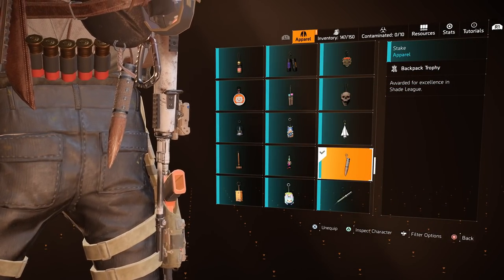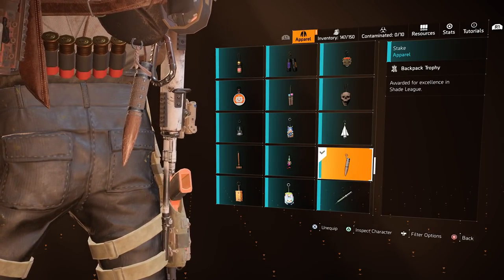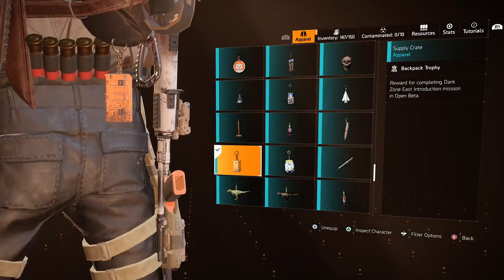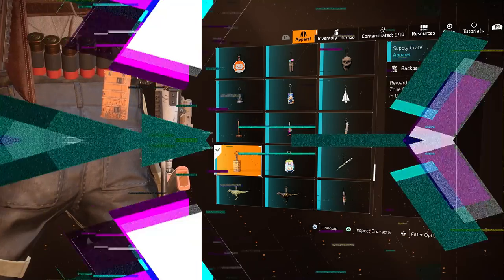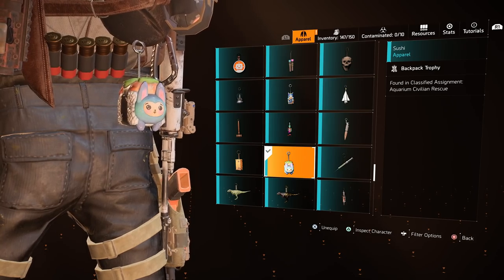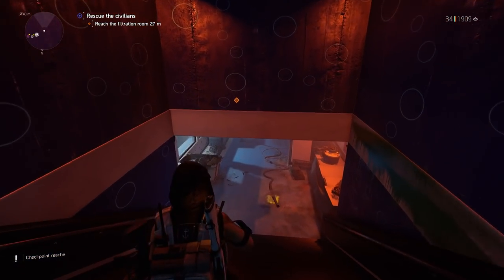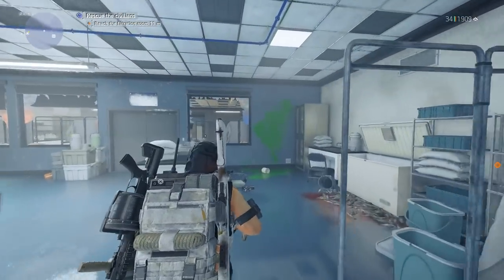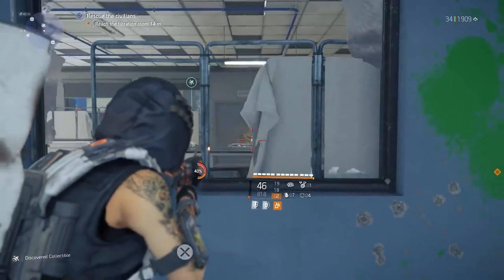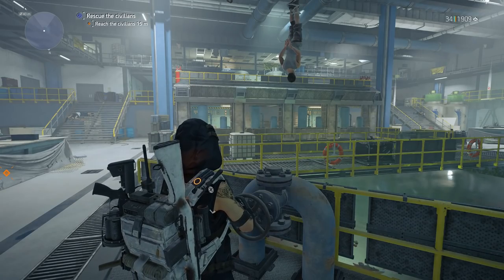The Stake was a reward during the Shade League in Season 3 of The Division 2 — potentially unavailable now. The Supply Crate was rewarded for participating in the Division 2 Open Beta and is no longer available. The Sushi Trophy can be obtained from the Aquarium Classified Assignment. After travelling in an elevator, shoot a lock off a door. Continue the mission until you have restarted the filtration system and cleared the area, then follow the clip to get the trophy.